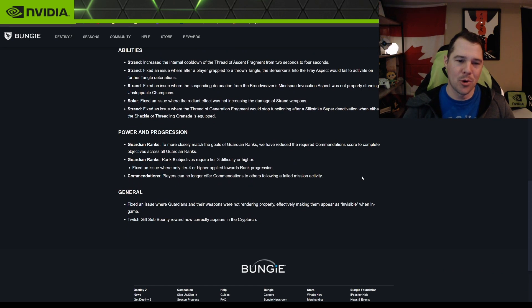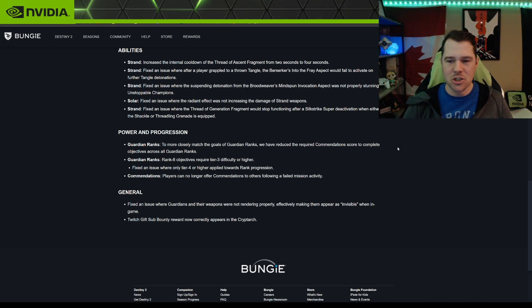Power and Progression — Guardian Ranks: to more closely match the goal of Guardian Ranks, they've reduced the commendation score requirements across all ranks. I'm still stuck at rank six trying to reach rank seven — I need 750 commendations and I'm close to 400. A lot of people were going into the Blind Well, killing themselves at the beginning, and giving each other commendations just to farm it.